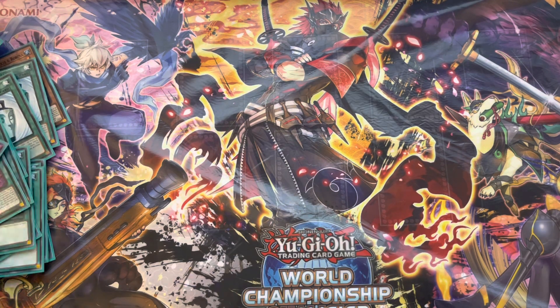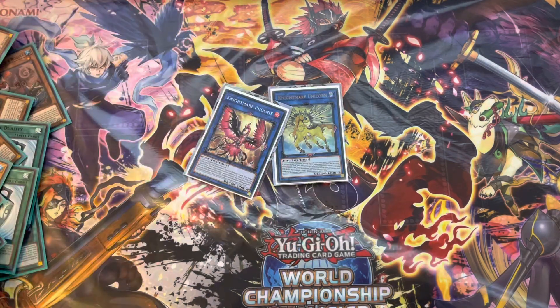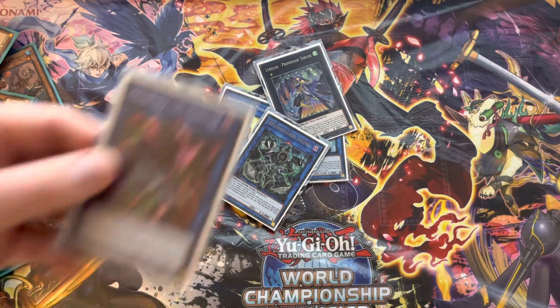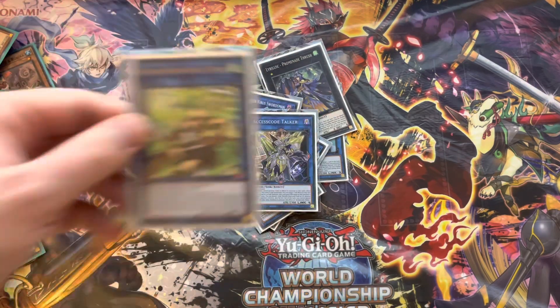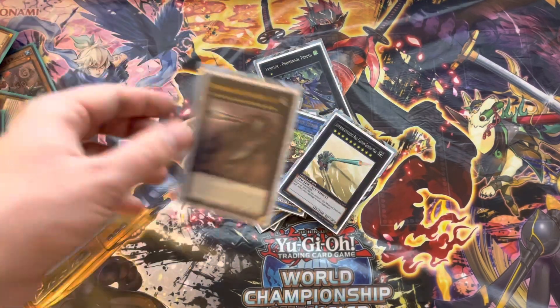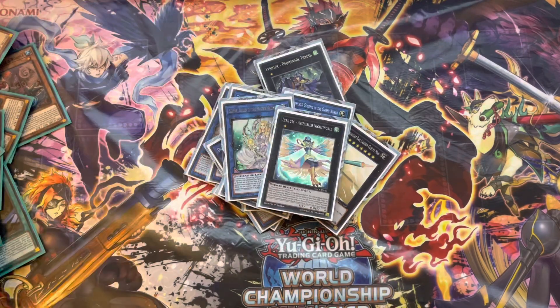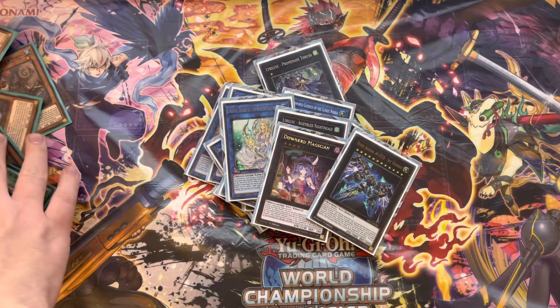For the extra deck: 1 Unicorn, 1 Phoenix, 1 Promirate Thrush, 1 Anima, 1 Lista Alpagusuke. I didn't even go into the extra deck once today, really. The only time I did was Phoenix to pop Zombie World — that was basically the game plan for me.